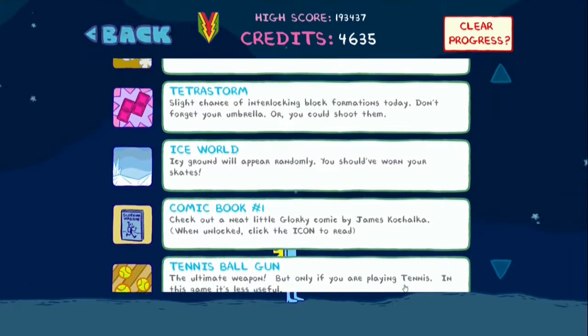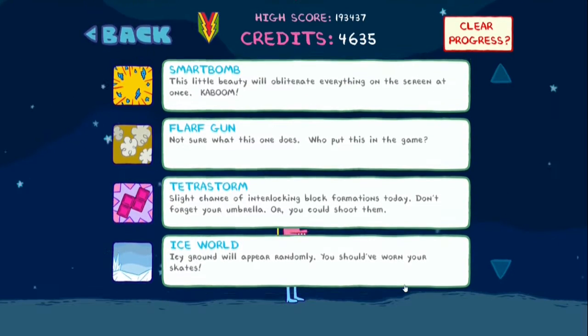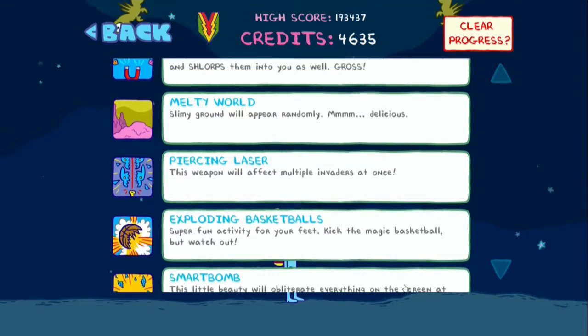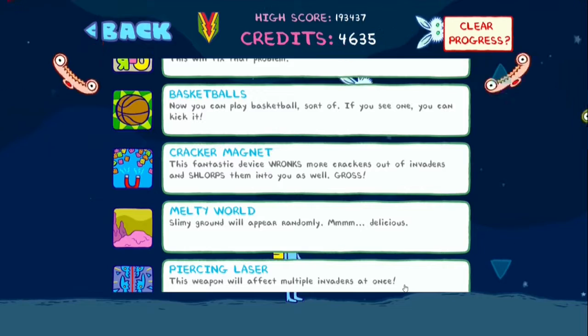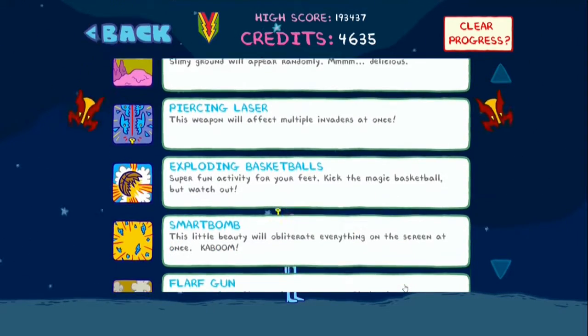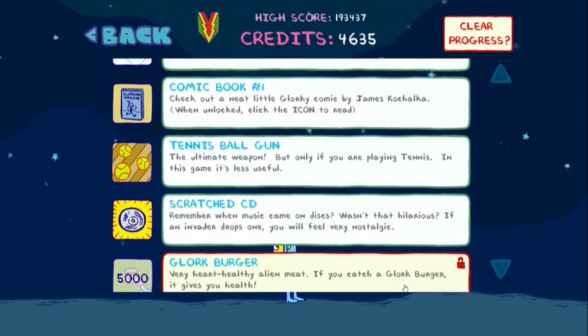They're called Pixel Jam. There's a ton of unlockables in this game, so before I get into the main game itself, I'm just going to have a scroll through some of these things. You can see stuff like Melty World, which randomly causes the ground to appear slimy, and Cracker Magnet, which attracts the main currency of the game into your character.